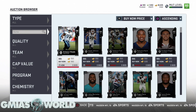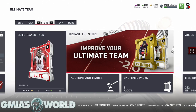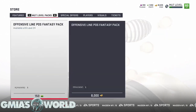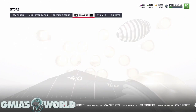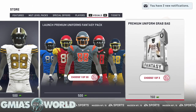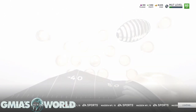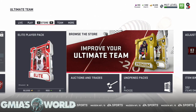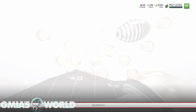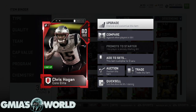EA Sports is going to have to provide a lot more cards because people are going to be going crazy with power-ups. These cards are going to have more value because you have to quick sell them for training points. In the store there are no training point packs as of yet — there are elite fantasy packs, color rush packs, launch premium packs, and ticket packs, but no training point packs. So right now, to get training points you have to quick sell cards or play solos.